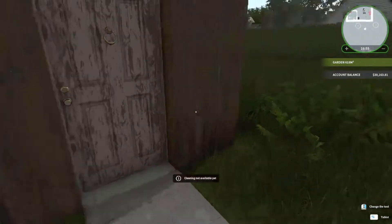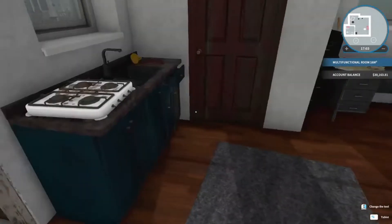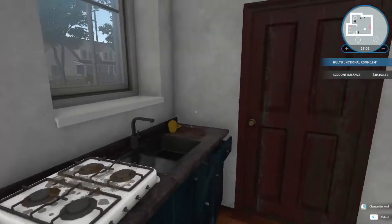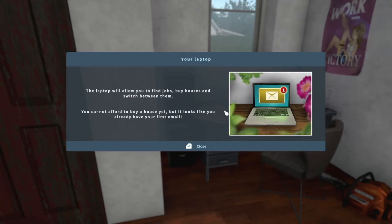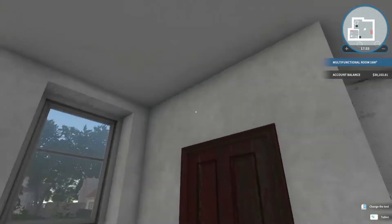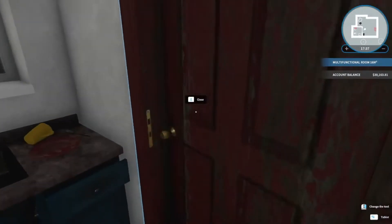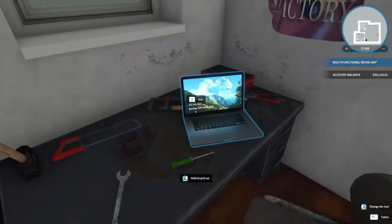I want to go ahead and get into the office itself and as you can see it's a big mess in here. So we definitely want to clean up the mess as much as we can, because who wants to be in a filthy house? This is our laptop and it's where we can find jobs, buy houses, and switch between them. As you start off you can't afford to buy a house yet but it looks like you already have your first email. That's where we're going to find all of our jobs. We could potentially buy another house and move our office to that.